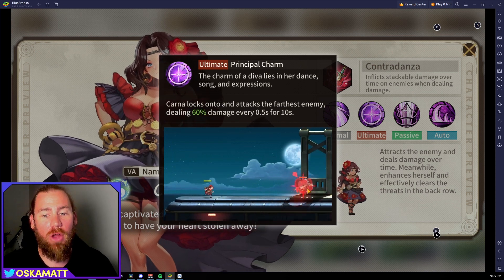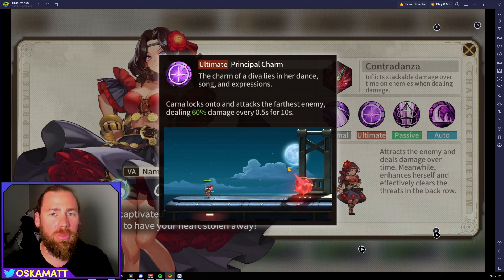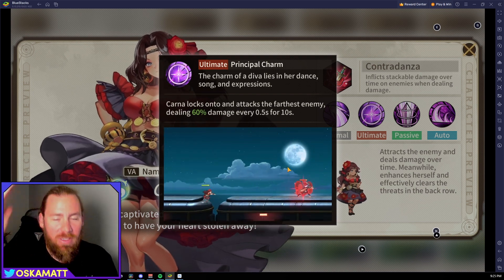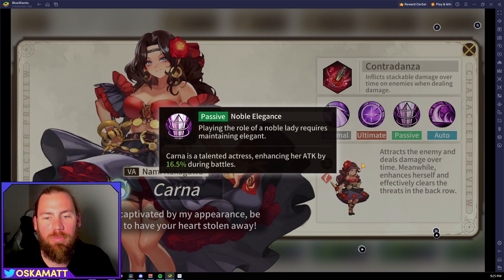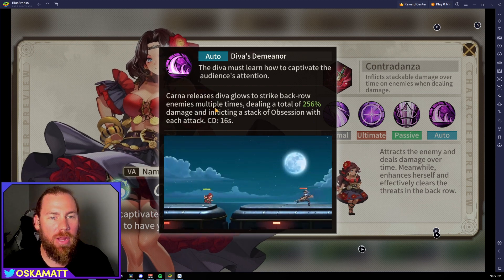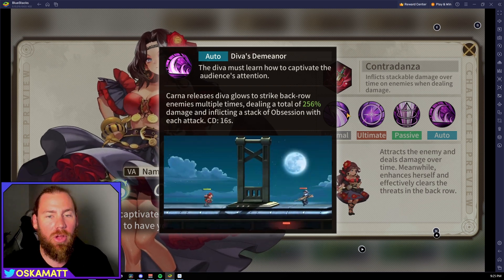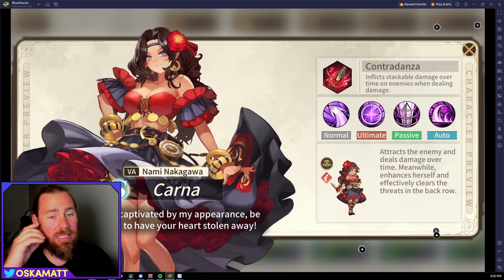Obviously she kills the farthest enemy and moves to the one before. I really like this ultimate because taking down the farthest enemy is sometimes what you want — they're the ones doing all the damage, not just getting blocked by the big defensive wall. The passive is the standard 16.5% attack in all battles. Her auto ability releases Diva Glows to strike back-row enemies multiple times, dealing a total of 256 damage and inflicting a stack of Obsession with each attack.